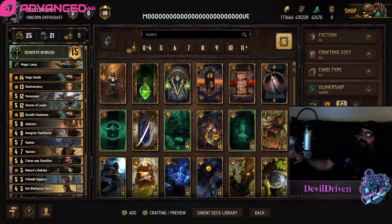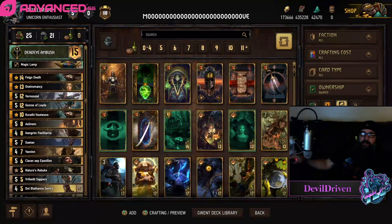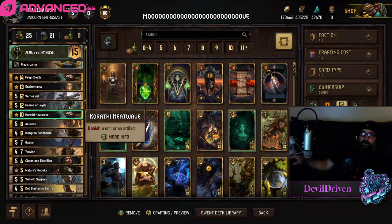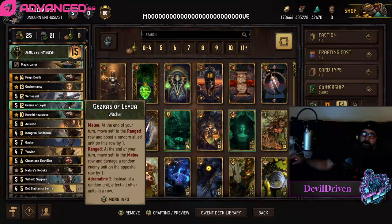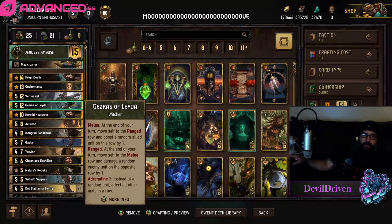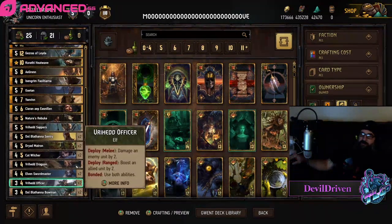We're getting more videos out, I'm happy about it. This one's a movement ambush list — really fun. This list is super hard to bleed sometimes. If you're trying to bleed it you're probably going to lose your card, but you have to because you need to get the scenario out of them or the gezerys, which is just a really really good card. It also punishes Lippy since it fills that row up so quick. But yeah, I really enjoy this list.